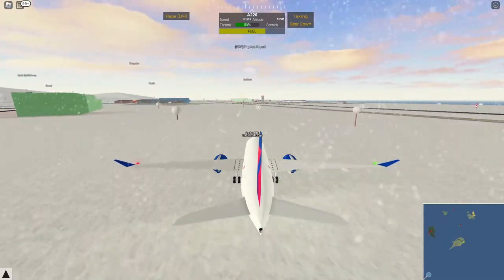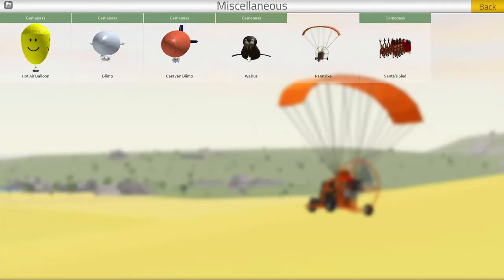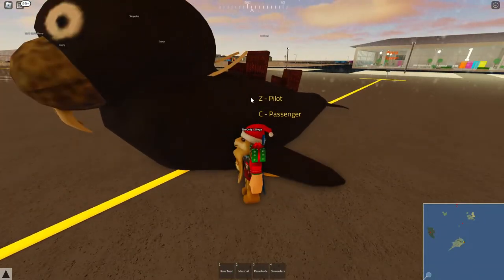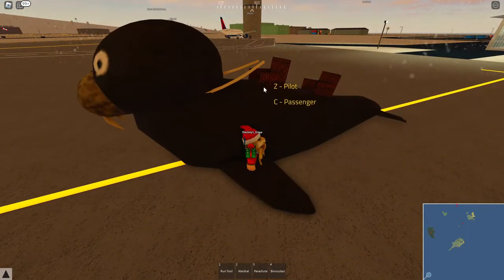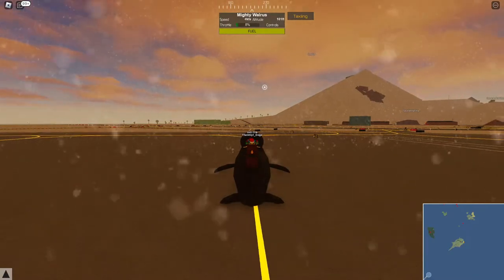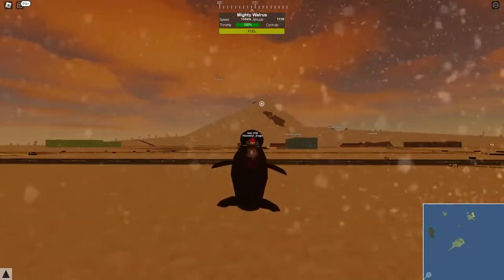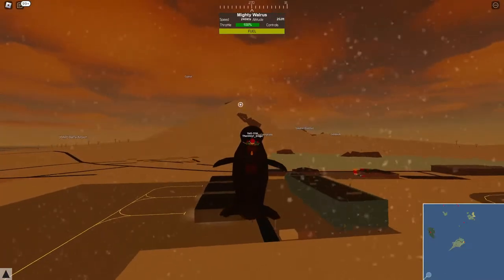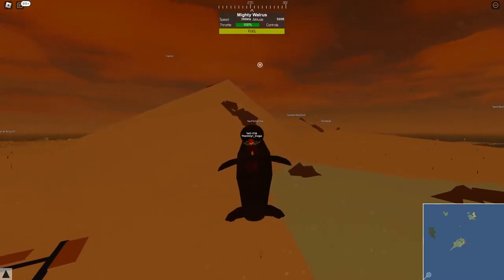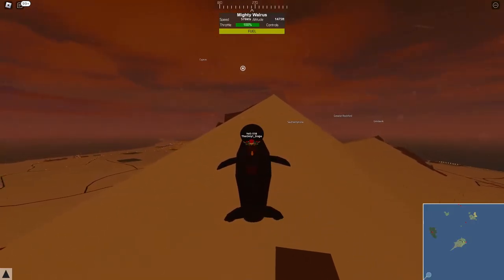I want to try the walrus - let's try it again because I think they've actually changed the model a little bit. It's now got seats on it. Let's turn on the walrus and see how fast this goes, because if I remember correctly it was very fast last time. Let's see if Doge can still handle the walrus. It's going pretty fast - way faster than the plane I was just flying.